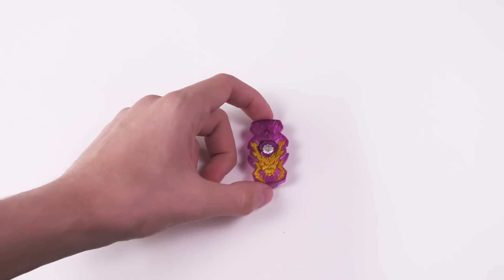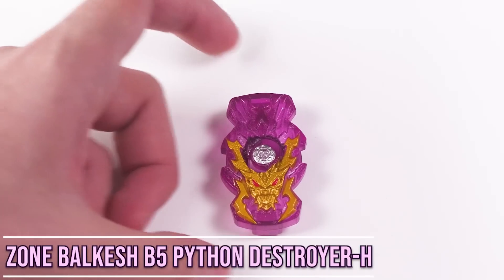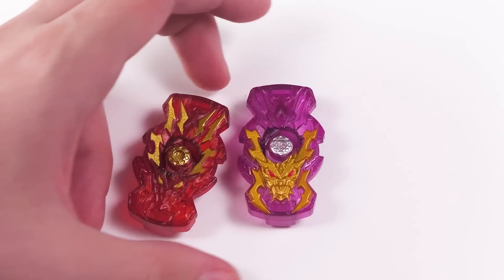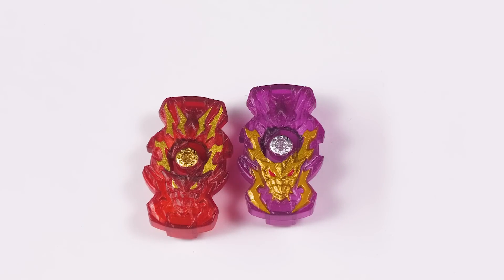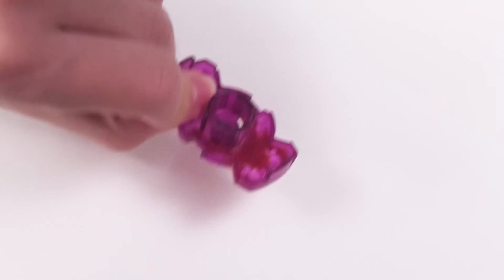We're going to start off with the Hypersphere one. We have our Balcash chip. I have to mention — where's the paint, Hasbro? Where's the paint? I should also mention that when they originally did it with the Phoenix, it was a color reference to Eclipse Genesis. And they did it again. Slopes are fine when assembled, so it's okay.